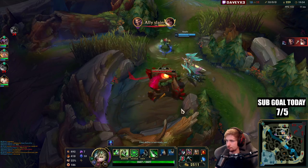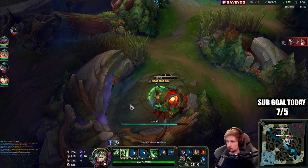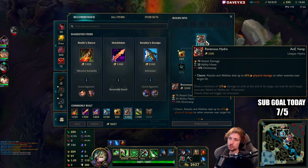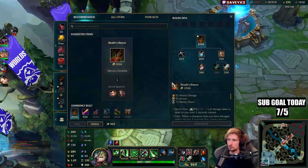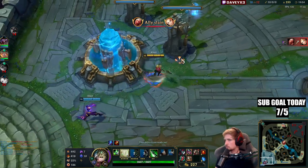Red buff secured. After Hydra, I want to go Grudge and Chainsword — I'll get Grudge first. Okay, let's go Grudge.